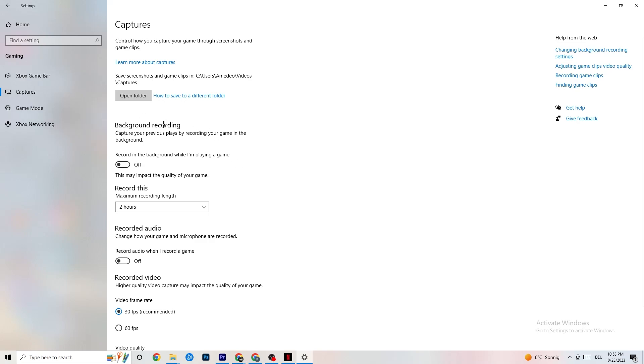Click on Captures, go to Background Recording, and make sure 'Record in the background while I'm playing a game' is turned off. Recording in the background severely impacts performance, especially on low-end PCs. Same goes for audio recording — turn that off too. If you want to record, use OBS or another dedicated application instead of Windows.